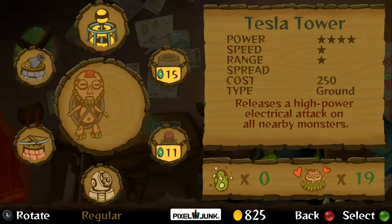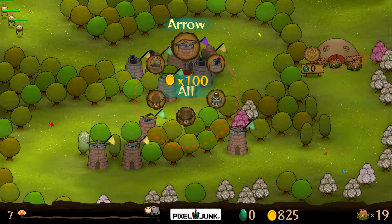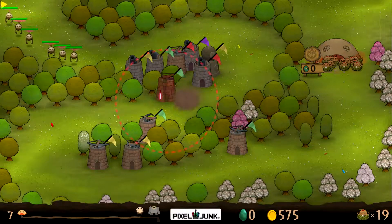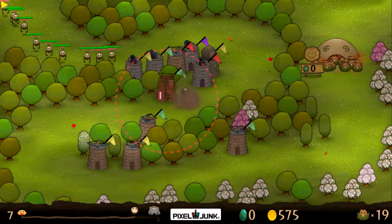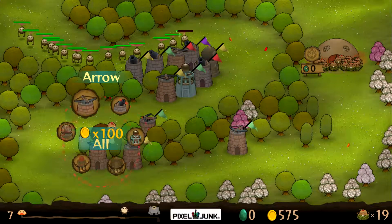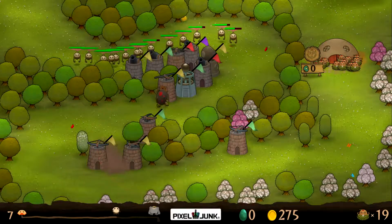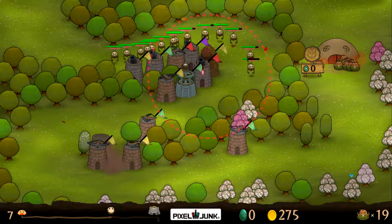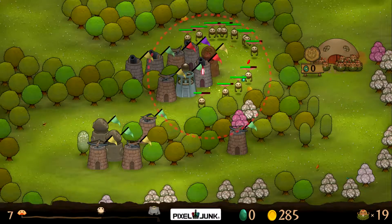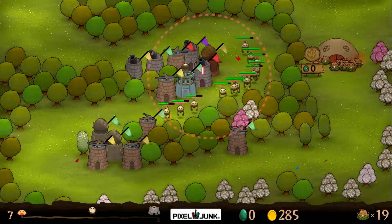Let's get a tesla - let's see what it does. Let's put it here since we have the money. We need more anti-air too, let's put two here. Let's actually upgrade one of these. Oh, we don't have any orbs left - that's okay. Remember, tesla is only ground so it won't attack those flying acorn guys.